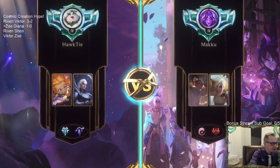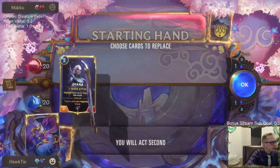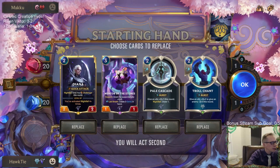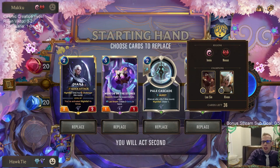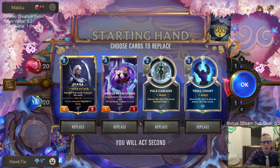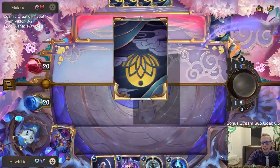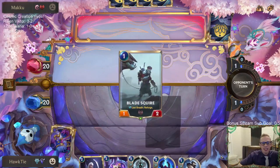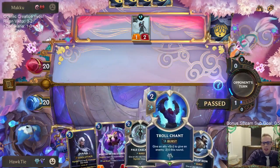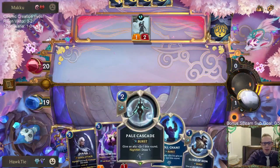Will I win? Now it's started. We're playing against Riven Lee Sin - that's probably going to be a pretty good deck. This would be a good spot for Hush. Hush would definitely be good against Riven and Lee Sin. Maybe Trollchant should be Hush. Just depends on how much you want to beat Mystic Shot.